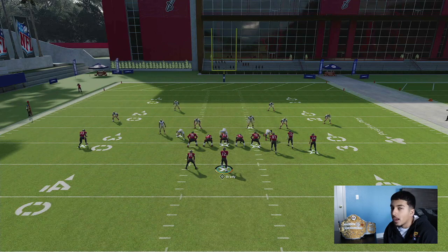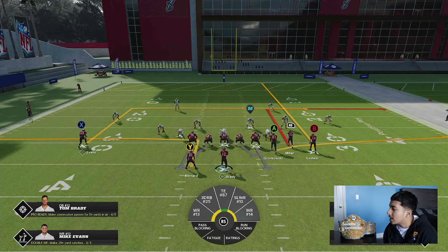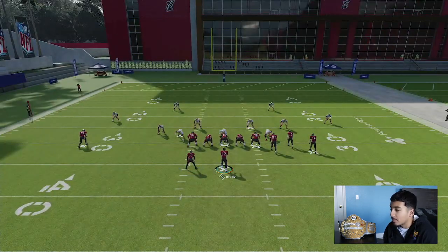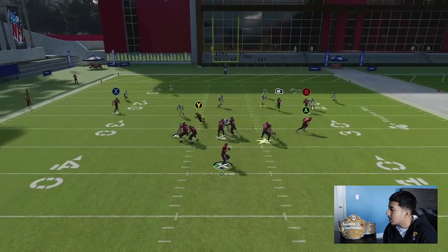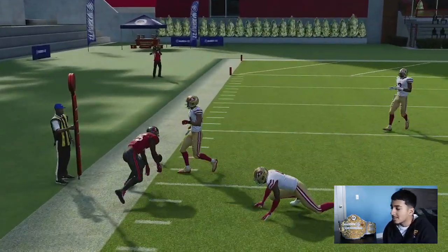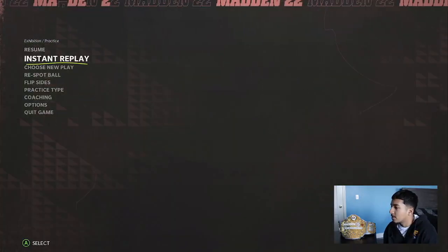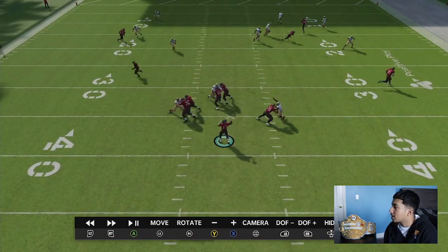I used to run a lot of complex route combos and with Heart Master I would really nerd the game out. This year you just don't need to — there's no need to do that with Madden 22 being so heavily offensive. It's just so easy to score on offense, maybe not in the red zone, but in the normal game it is so easy to score. So we're gonna start off with flood and I'm gonna break down the reads. Flood is so good — it's probably a top two or top three bunch play in the game.